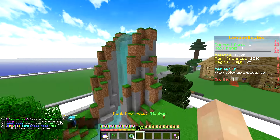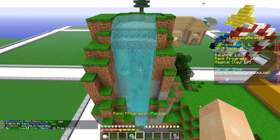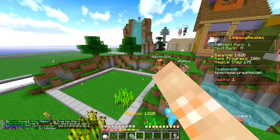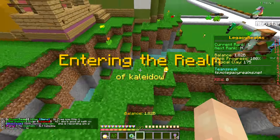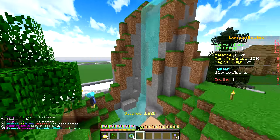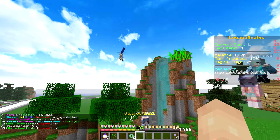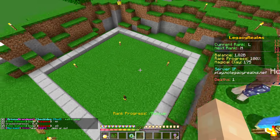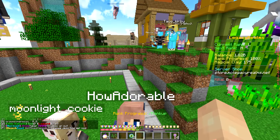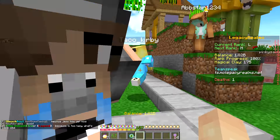You guys have probably noticed that I've done some more terraforming around my plot on my waterfall, and that's nearly finished. I just want to add a few things — like leaves to look like bushes, some grass, and some ores in the stone to make it look more natural. That would look really cool. Also, down here you guys will see that Harambe is now gone — thank goodness, because that was the worst Harambe I've ever seen. It was dreadful.